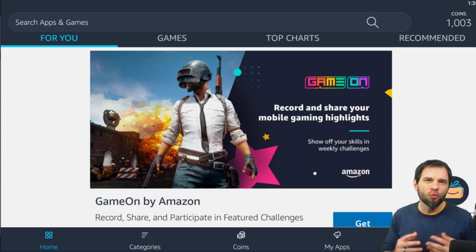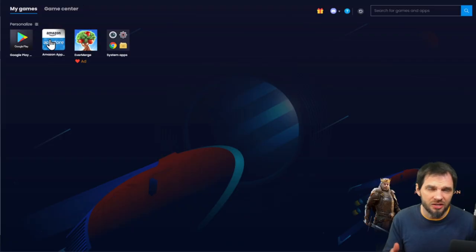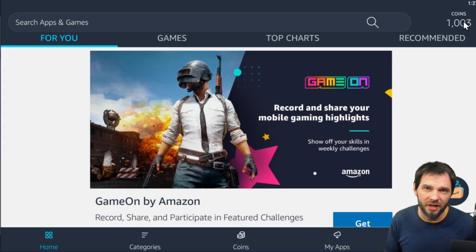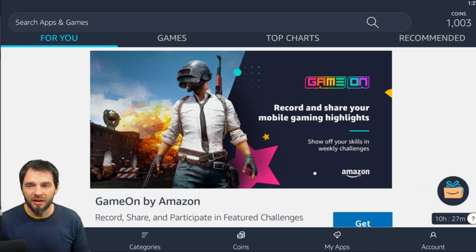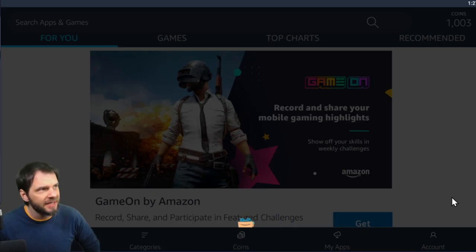I looked into the crashing issue and what you need is a 64-bit version of BlueStacks. I originally had the 32-bit version, but when I downloaded it this time it automatically installed the 64-bit version. You can see the Amazon App Store is here — my coins haven't refreshed yet. Also, notice in the bottom right corner there's a little Amazon gift icon with a countdown timer.